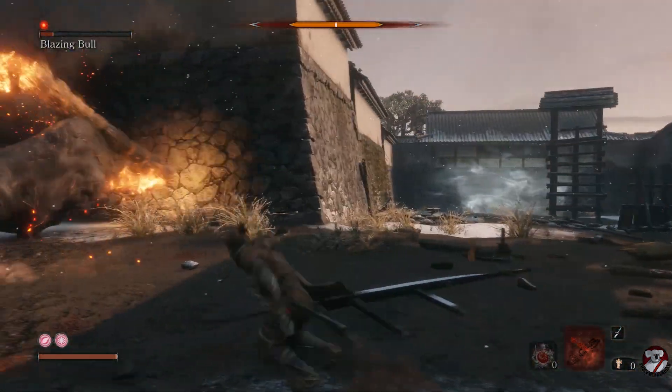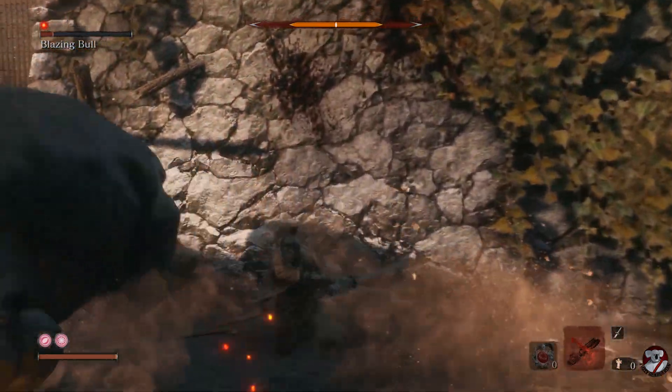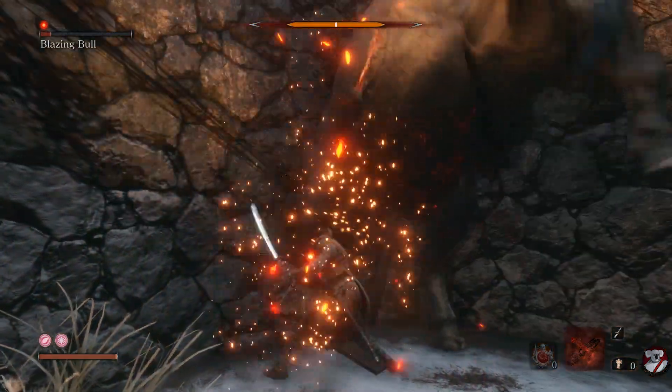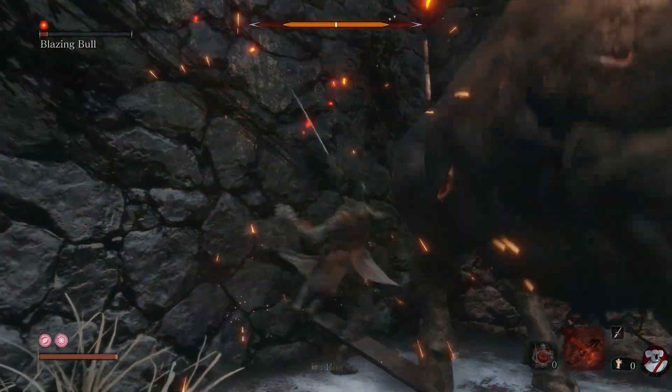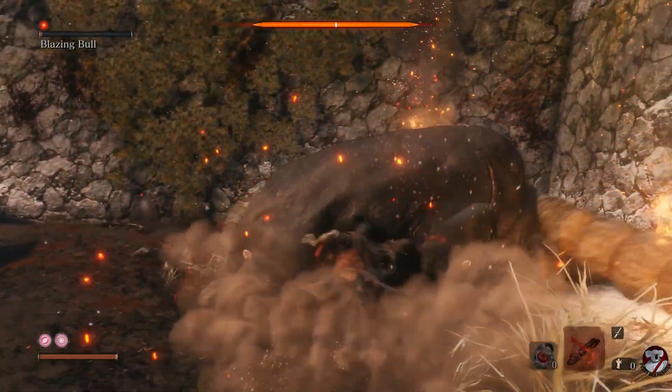He's coming from a different angle so I double dodge. Get used to dodging with your button around him as opposed to just moving — a single tap on your dodge button with your stick pressed in the direction you want to go will move you around him a lot safer and quicker.